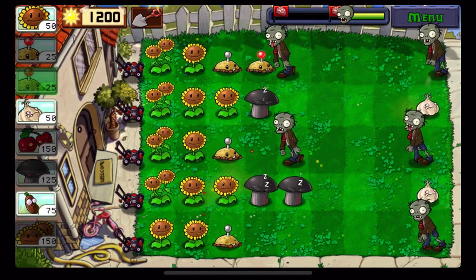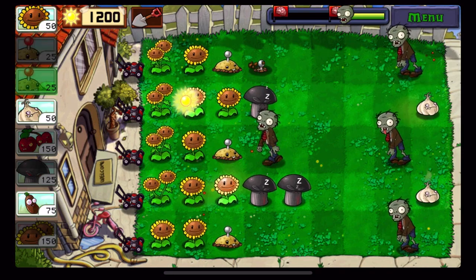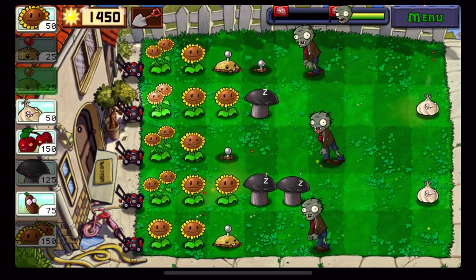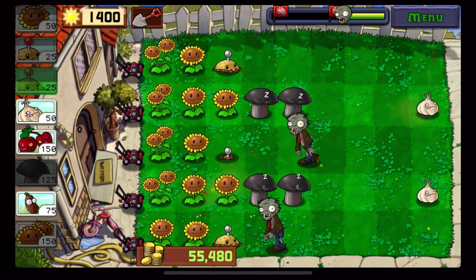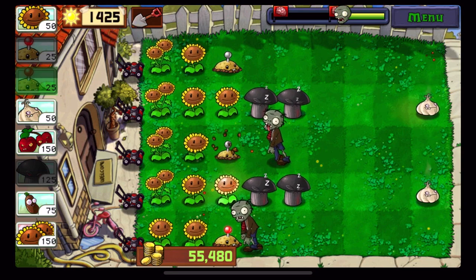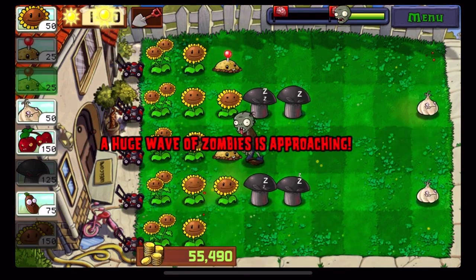This is such a weird challenge. I understand why they made an achievement but at the same time I don't. I should have probably brought tall nuts or something, but I don't know what I would place because the double sunflower definitely does give me an advantage here.